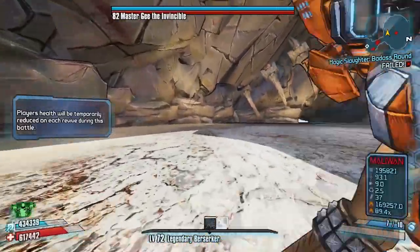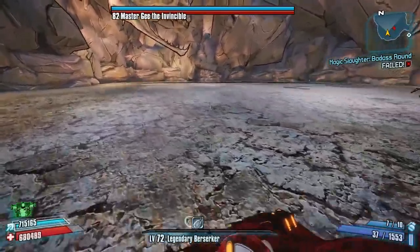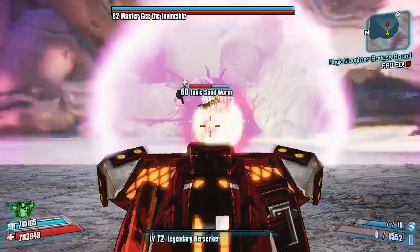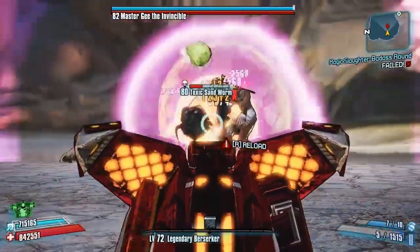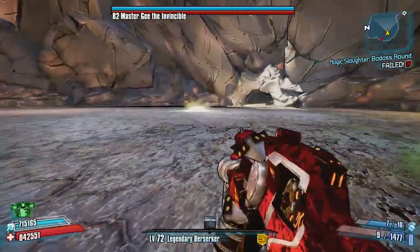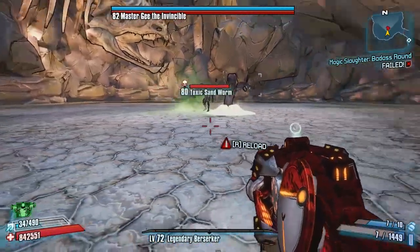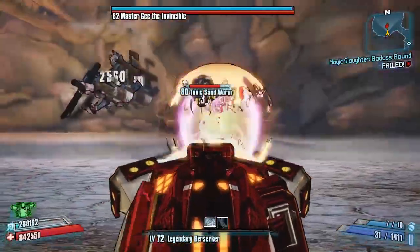This weapon is very handy for the Master Gee raid boss fight. With Master Gee, you have to shoot the worms — you can't directly kill him. You use the corrosiveness that comes out of them and get Master Gee to walk through it and soak up the acid, otherwise it expands to the point where it will kill you. This weapon is brilliant because you can not only kill the worms quite easily, but you can also use it to pull Master Gee directly into the corrosive puddles — so you don't have to sit there trying to line him up manually.